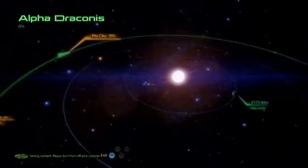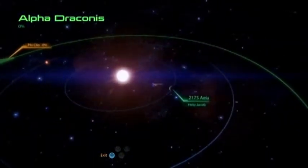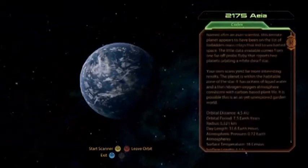Where is the planet? There it is! What is that? 2175 Aero. That's a weird name for a planet, but let's just land on it.